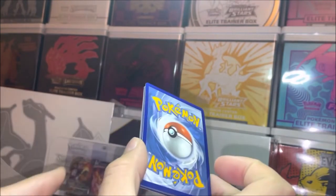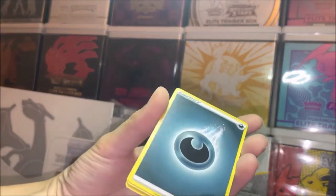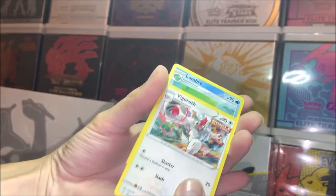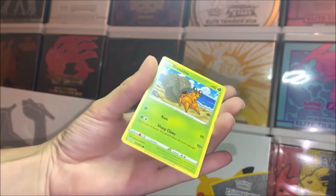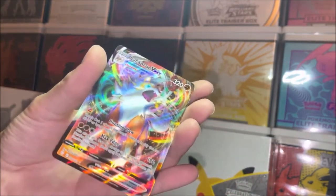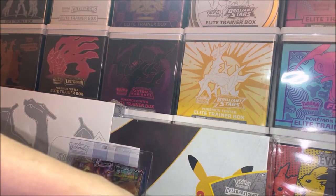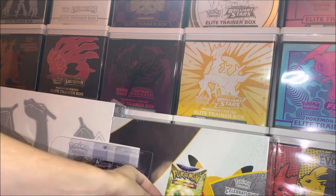This is the kitty cat video — we had Goku in the video. Let's start with Darkness Ablaze. Okay, good start! We got a Vigoroth, Lombre, Flabébé, Carvanha, Dwebble... it's been a minute. And we already got a duplicate Volcarona and Lycanroc V-Max — come on! We don't even open that much Evolving Skies and we already have duplicates.